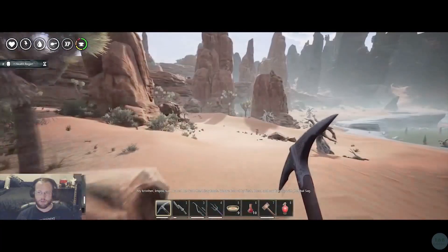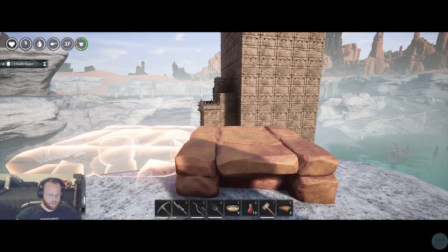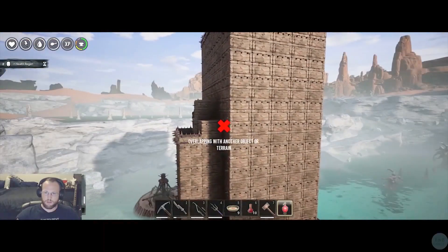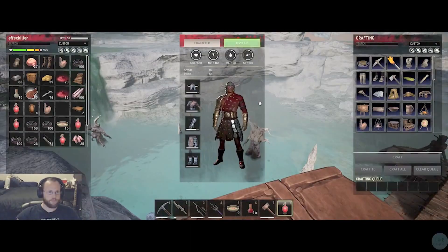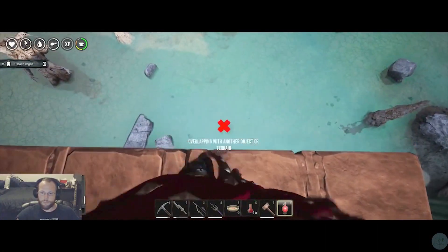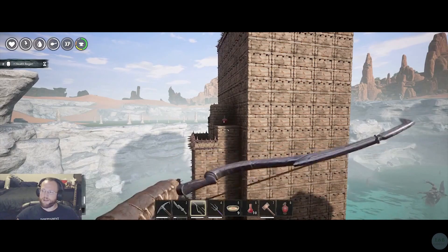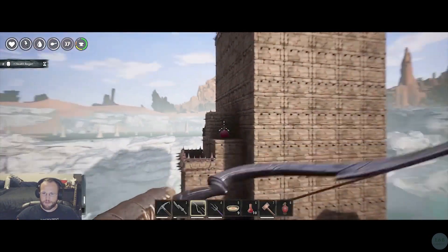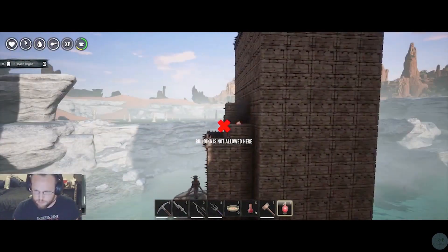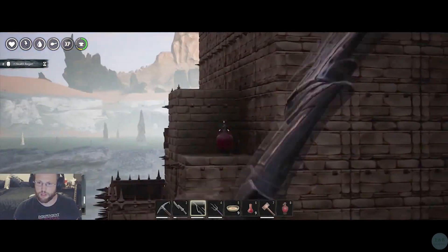I'll simply build a raid tower nearby, attempt to place the explosives from that raid tower, and then shoot from there. It may take some trial and error to build the raid tower, but just try as many different things as you can and don't give up. Explosives can be a little tricky to place, but you need to remember to be very patient. We're going to be getting in and blowing it up in a lot less time than it took them to build it.